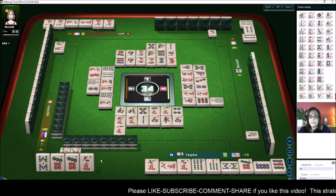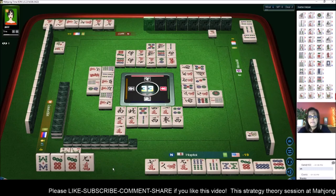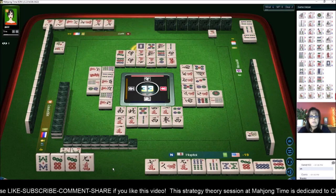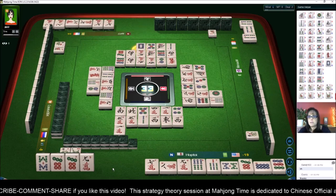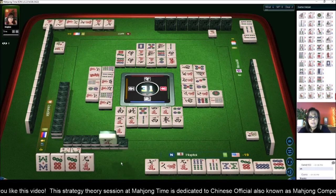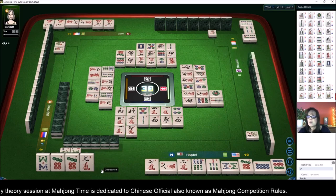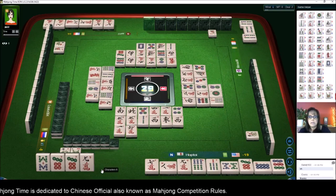One dot — okay, we still have almost a full wall. Seven bam or nine bam and we can qualify for mixed triple chow. Two characters, six characters — the sevens are all out so that six wouldn't have helped us really.